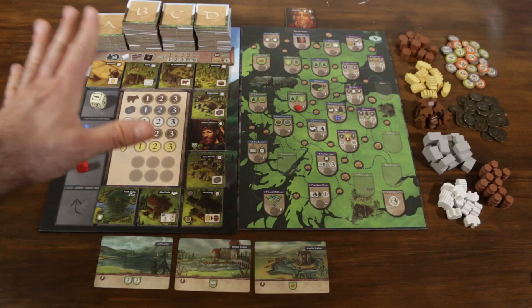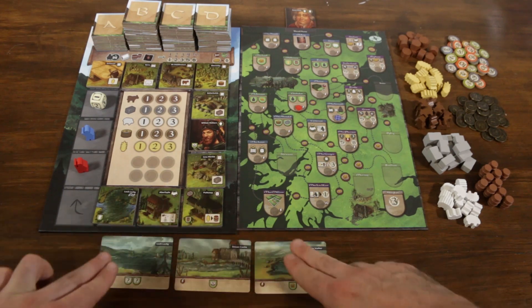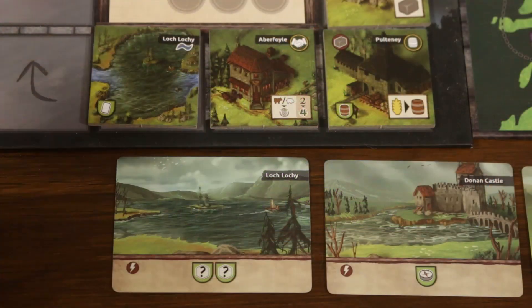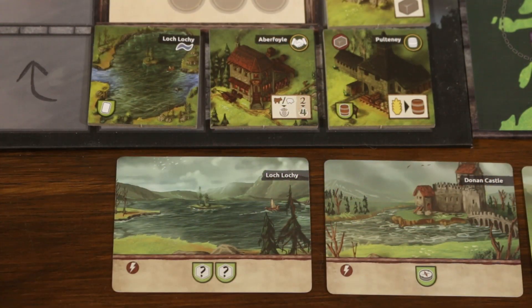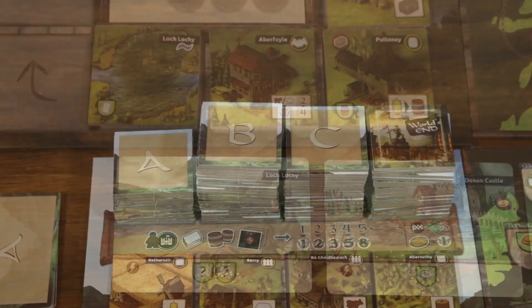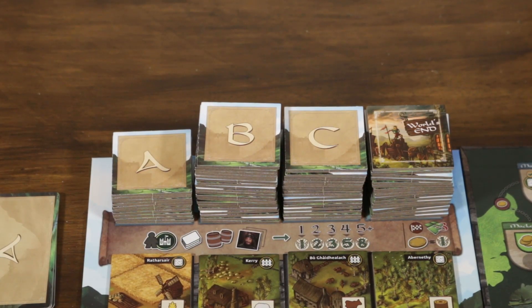Here we have the two main boards — the rondelle board on the left and the clan board on the right. We have all the resources needed including building resources, whiskey, scoring resources, coins for currency, and victory point markers in the top right. Below the board are our landmark cards, which are awarded to players if they pick up a corresponding tile. For example, if a player takes Loch Lochy into their home province they also take the Loch Lochy province card, gaining any bonuses printed at the base of the card.